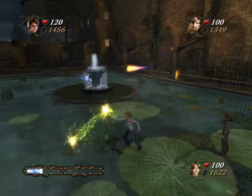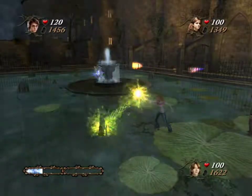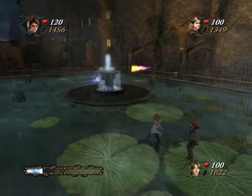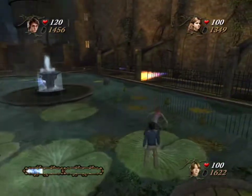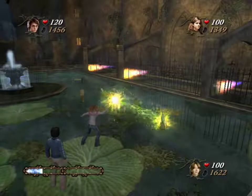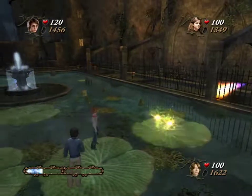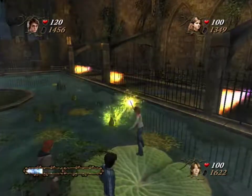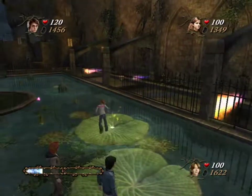I can tell it's gonna keep annoying me. All these plant buds are the same size before I cast on them, but I don't know how big the resulting lily pads are going to end up being, so I'm not sure which buds I have to cast at to create the pathway that will get me wherever I want to go. I'll get there eventually, but it's still slightly annoying. Not too big of a deal, though.